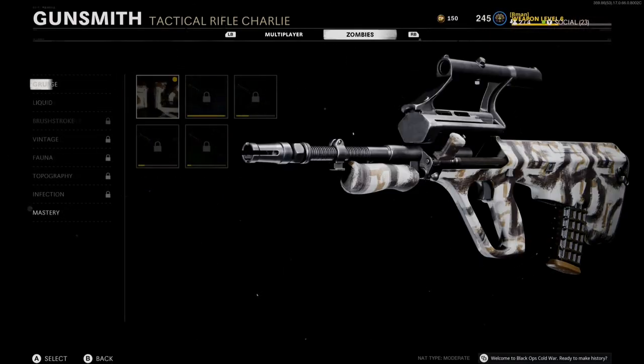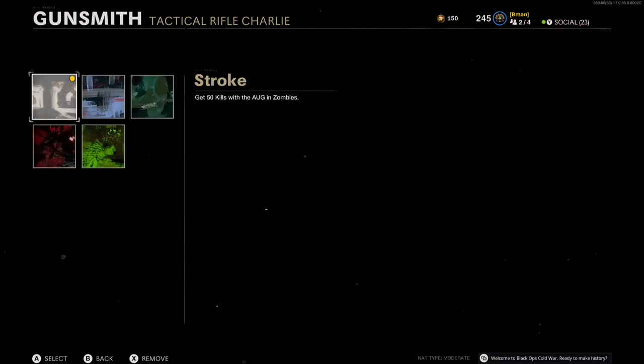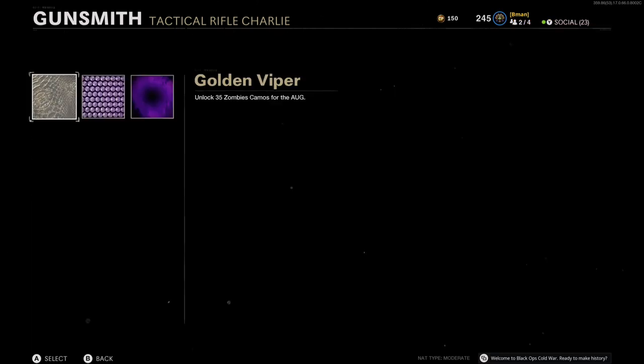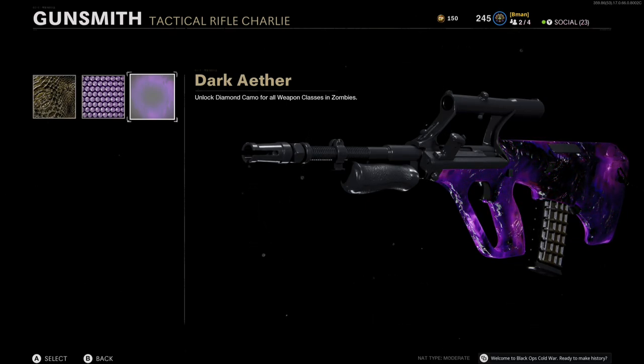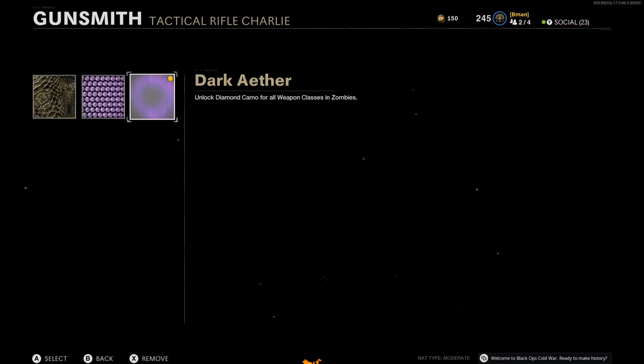As you will see, we don't have any of it unlocked. Equip the one camo and now it'll all be unlocked, and even Dark Aether — instant Dark Aether camo unlock glitch, guys! Let's go! Smash that like button, smash that subscribe button, this is the place to be.